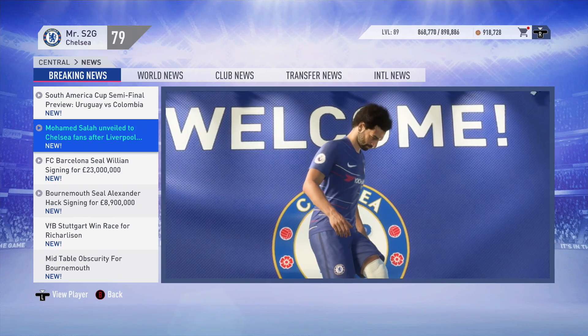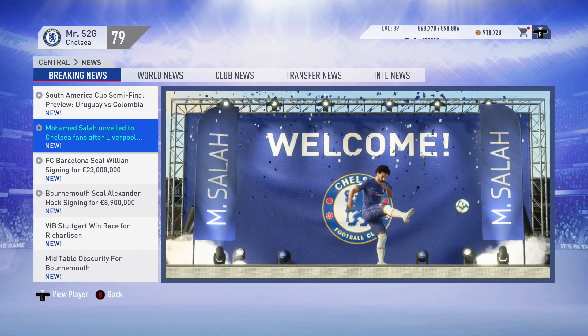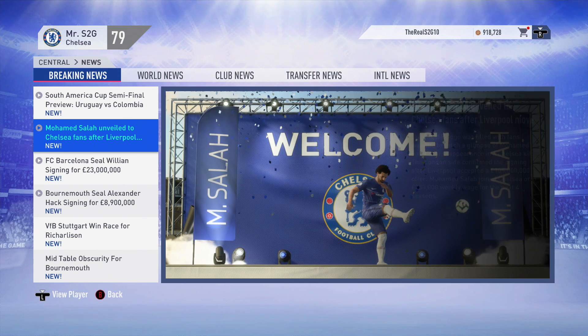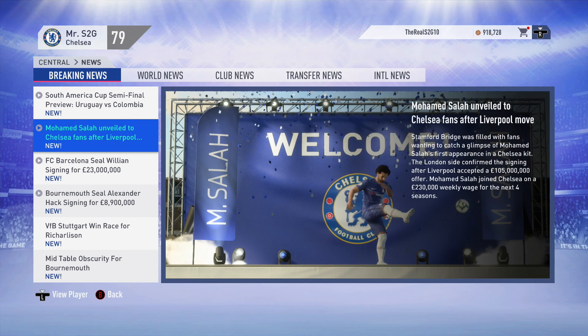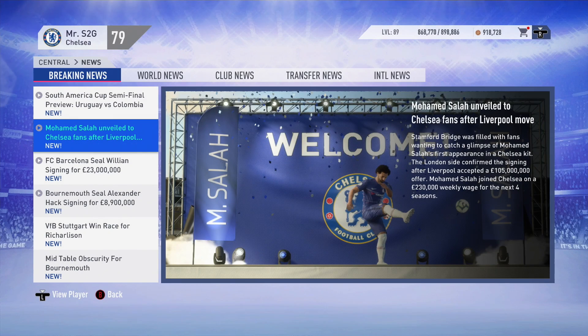I've done something ridiculous in this Chelsea rebuild - I've gone ahead and signed Mo Salah for Chelsea. He's returning to Chelsea once again for £105 million. I know it's not the most realistic of transfers but it's a rebuild - it doesn't have to be realistic. And the best part is we're going to be weakening that Liverpool team. Mo Salah back at Chelsea - his first stint at the club didn't really work out, but hopefully this time around he can help us win both the Premier League and the Champions League.